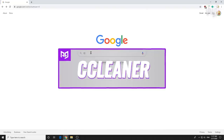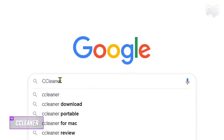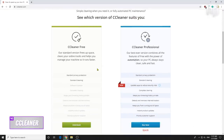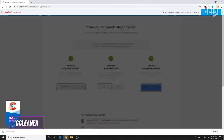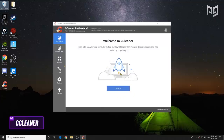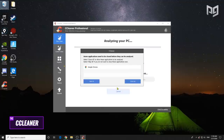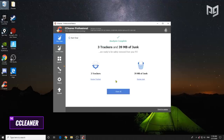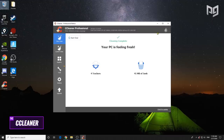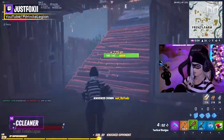For our seventh trick, we're going to run a program called CCleaner to free up even more space and make small optimizations to help your computer run faster. Go to ccleaner.com, download the free version, and go through the installation process. Once installed, press 'Run CCleaner,' click 'Analyze' in the middle, and let it run. Once the analysis is complete, review the results to make sure there's nothing you need, then click 'Clean All.' The finish screen will pop up when you're done.